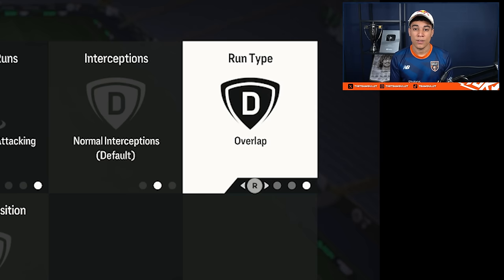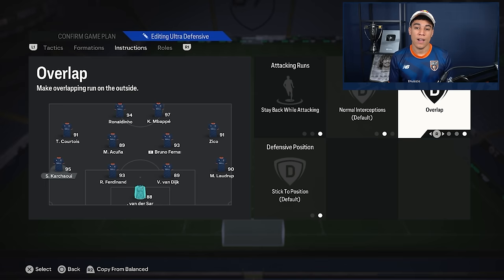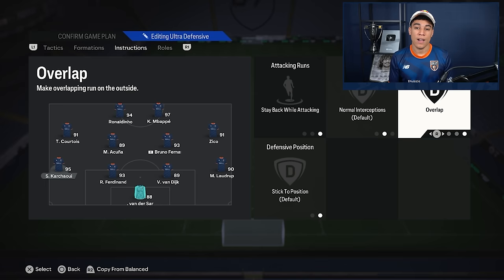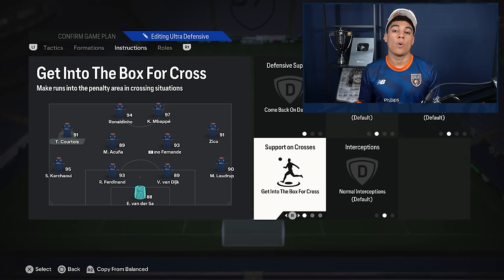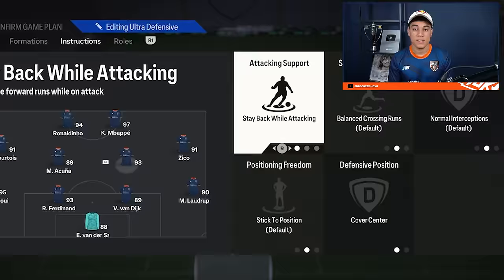For instructions: goalkeeper has nothing set. Right back and left back are on stay back while attacking and overlap. One thing you can try if you're chasing a game — if your opponent is leading by one or two goals — put one fullback on balanced, whichever is better attacking-wise or whichever side you want to exploit more. If you do that, also put the winger on that same side on cut inside.